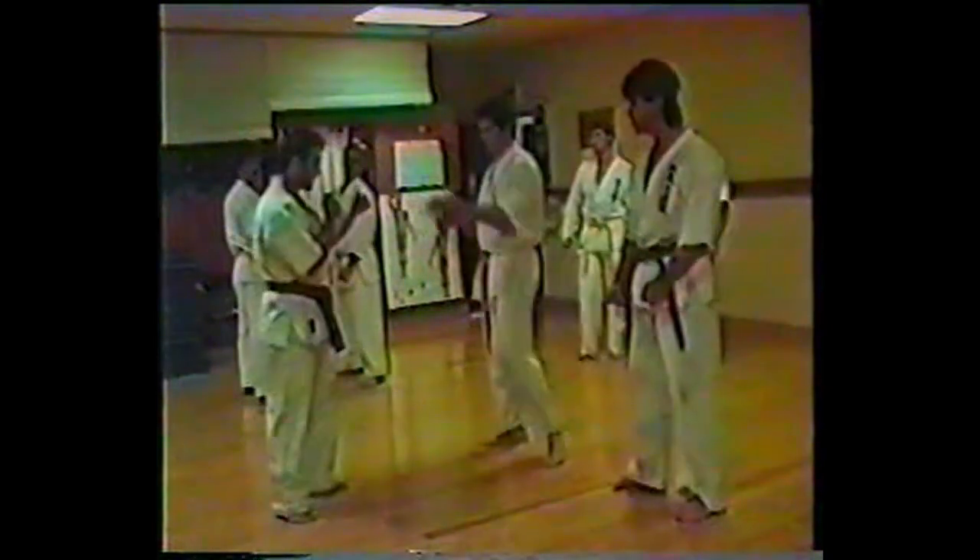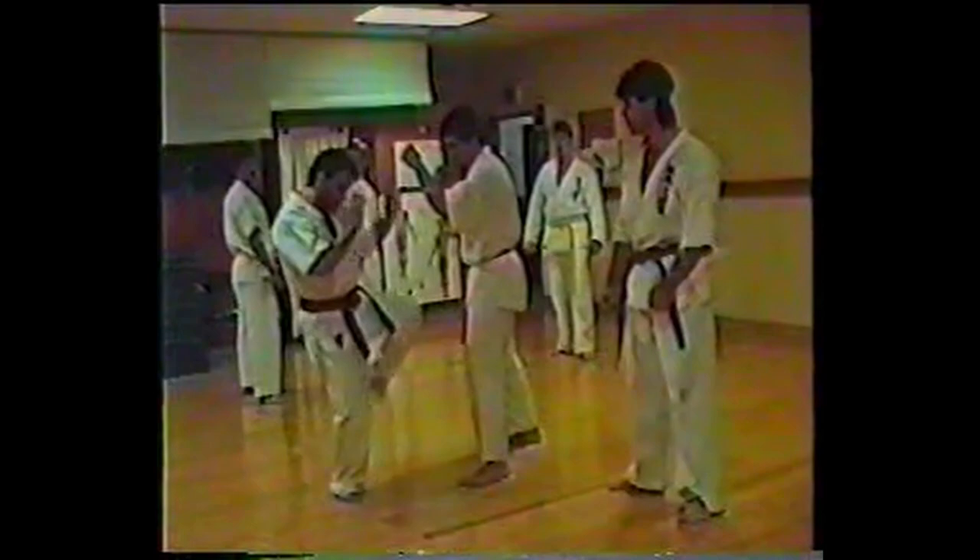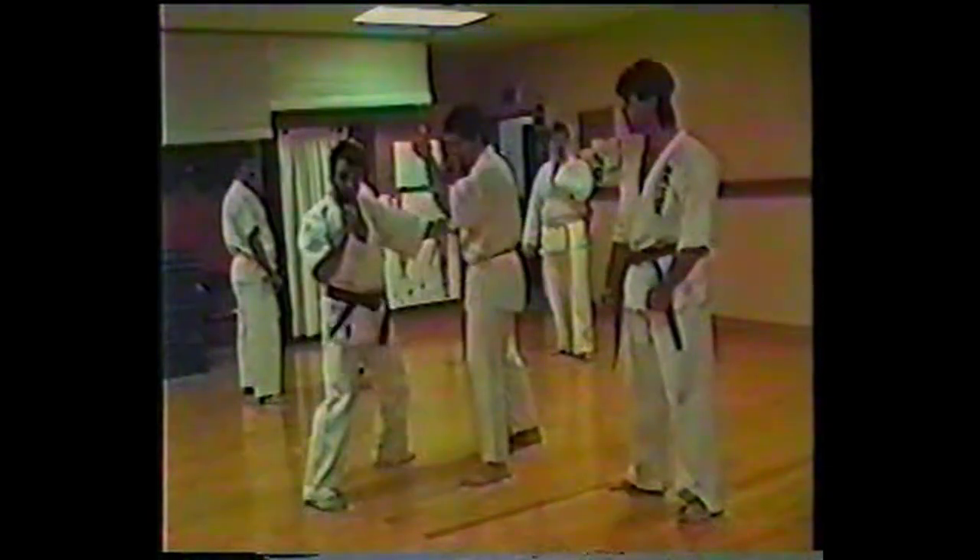From this position here, left foot front fighting stance, attacking side, you're going to practice the low roundhouse kick, then a one-two punch. You ready to stand?